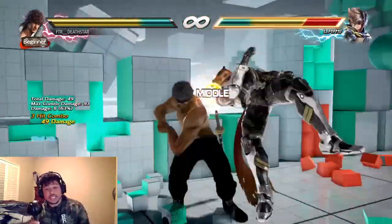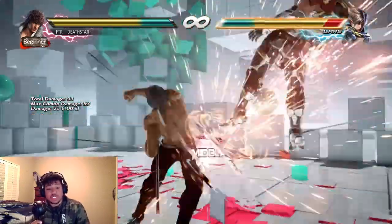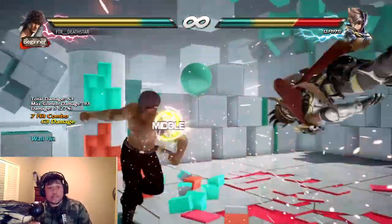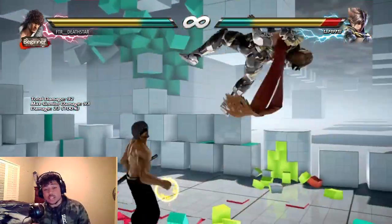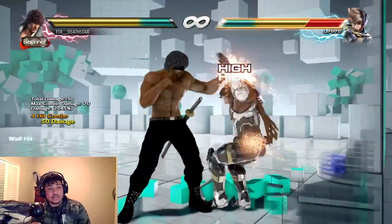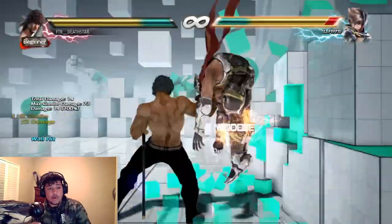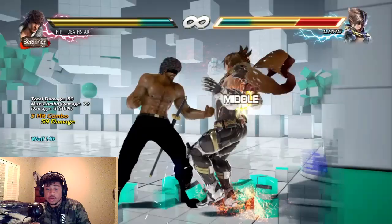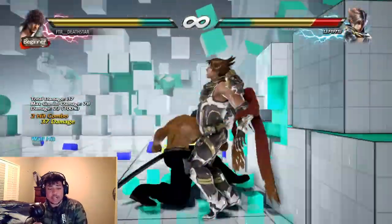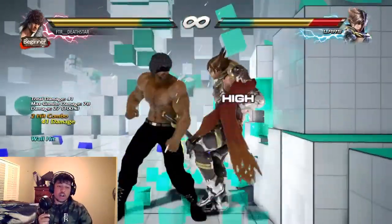Savage Stance down 4-2 used to be a lot stronger and cheesier in Season 2. After its nerf, the range is obviously shortened, but it is still possible to get these combos. Everything is still very possible. You can get an extra 10 or even 12 damage if you really want it. These are a lot of strong combos.